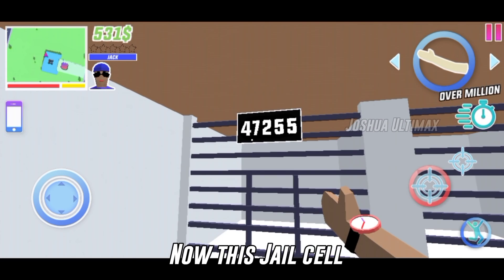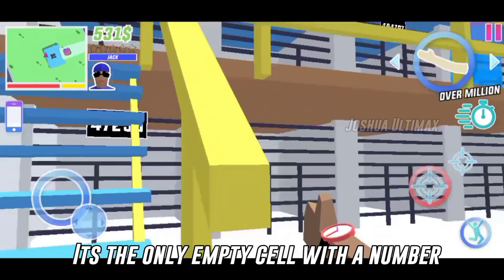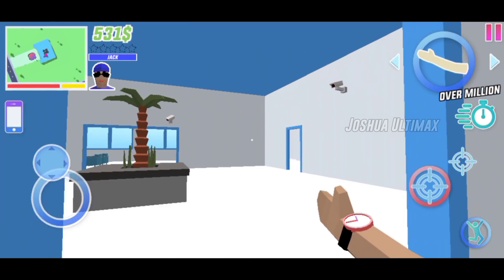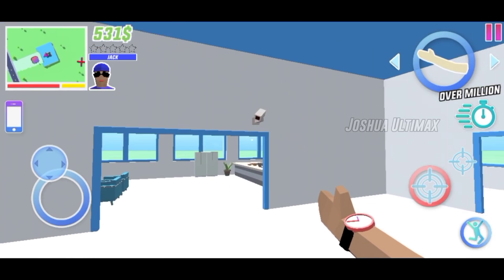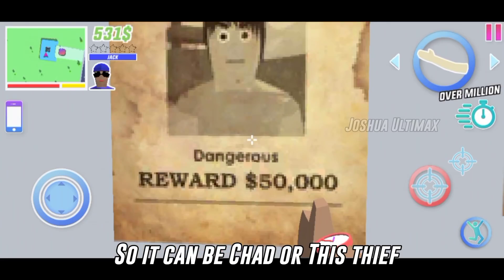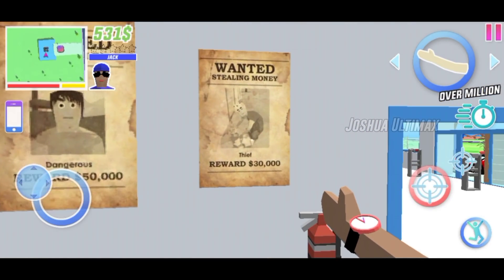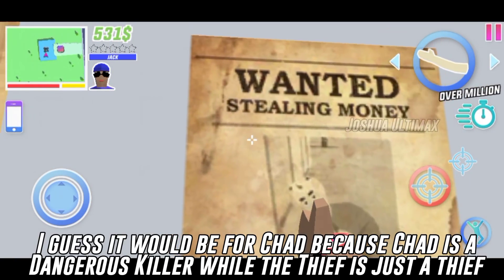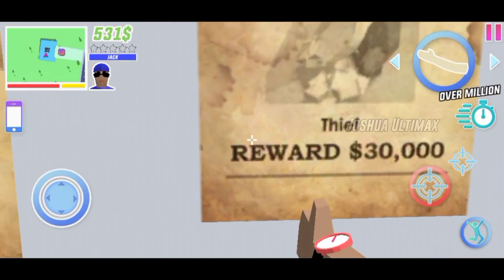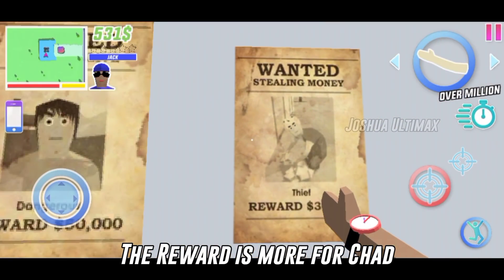Now this jail cell — it's the only empty cell with a number. So it can be for Chad or for the thief. I guess it would be for Chad, because Chad is a dangerous killer while the thief is just a thief. The reward is more for Chad.